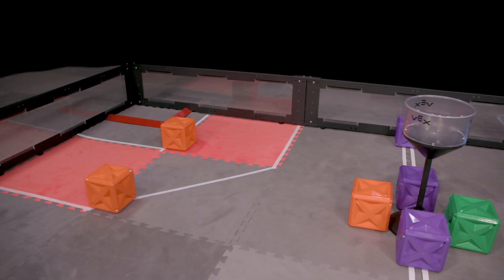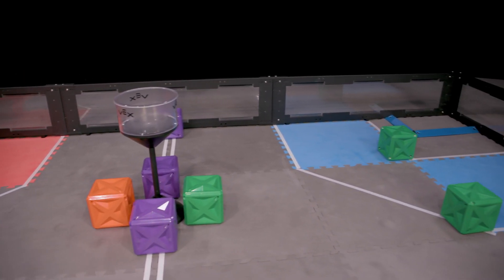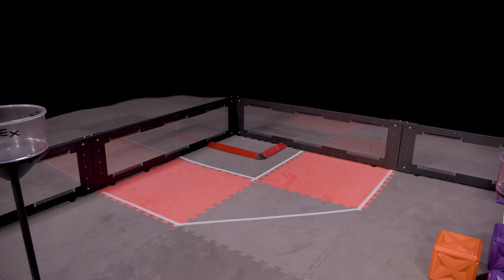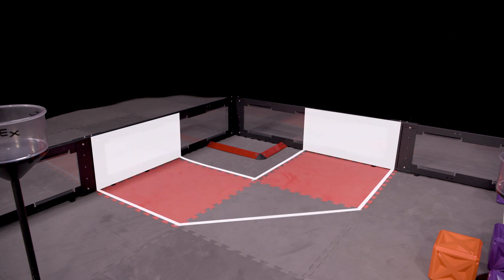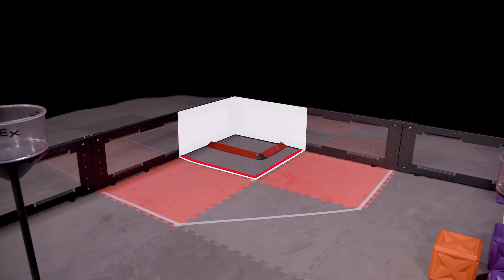Next up are Protected Areas. Each alliance has one protected zone located in the corner of the field, split into an outer protected zone and an inner protected zone. The outer protected zone is defined as the three-dimensional volume extending upwards from the foam tiles, bound by the field perimeter, the outer edge of the protected zone tape line, and the inner edge of the inner protected zone tape line. The inner protected zone is defined as the three-dimensional volume extending upwards from the foam tiles, bound by the field perimeter and the inner edge of the white tape line closest to each alliance's goal zone.